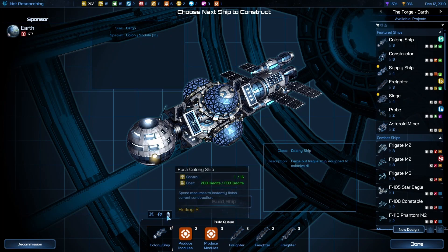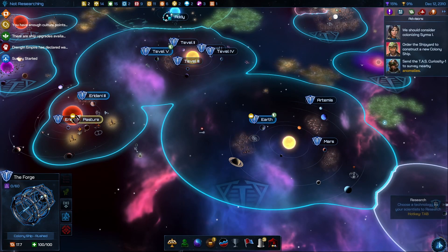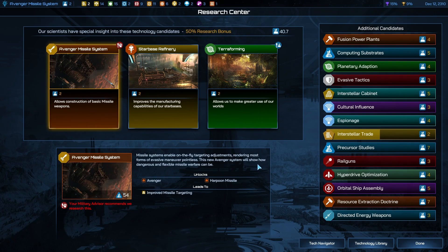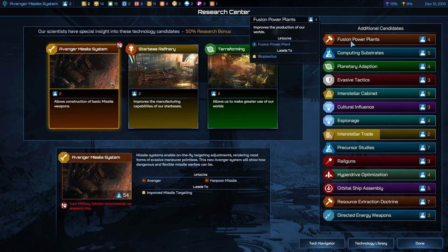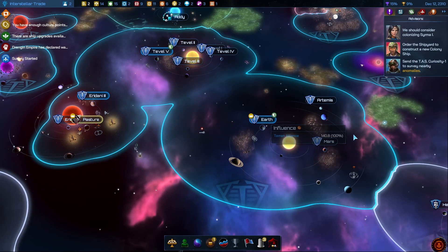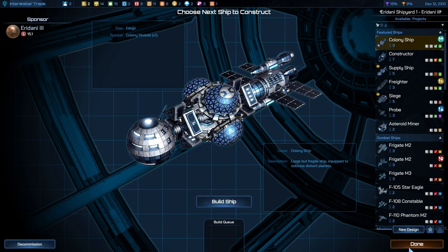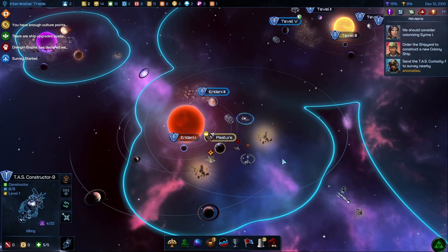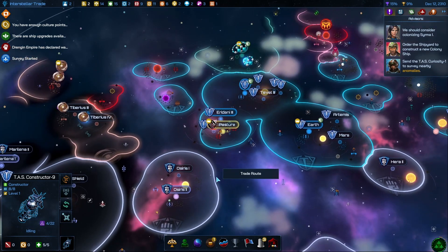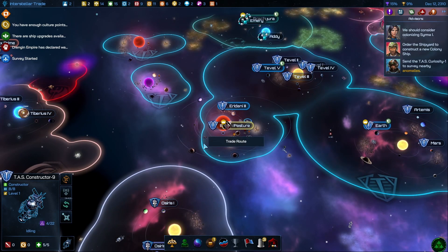Colony ship — rush you, get Jupiter done. Power reforming. Interstellar trade — I want to get that finished. Construction vessel is done here, construction vessel is done here.